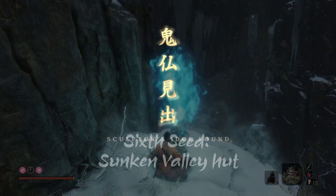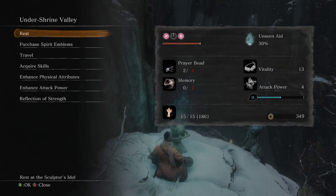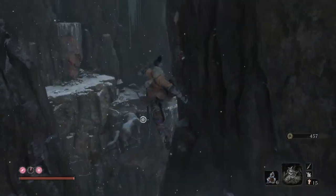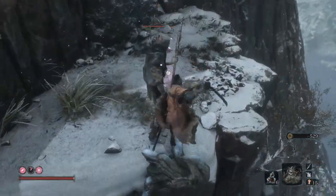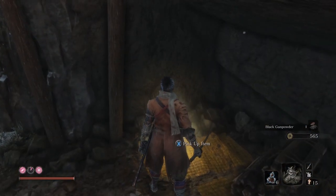The sixth one you can get as you venture into the sunken valley. Going forward from the Under-Shrine Valley idol, jump to the first ledge where there is a sunken valley gunman guarding, kill him, head through the cave and grapple up. As you grapple onto the next ledge, climb onto the ledge on the left, go through the cave, grapple onto the next ledge, and then climb up to the ledge on the left. There is a hut and within this hut is the gourd seed.